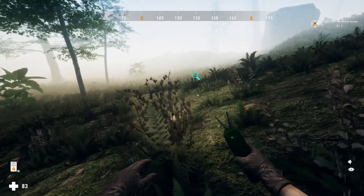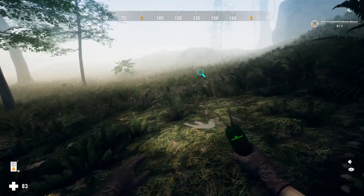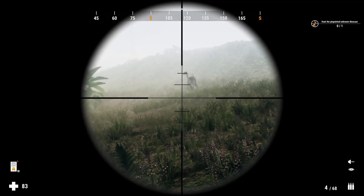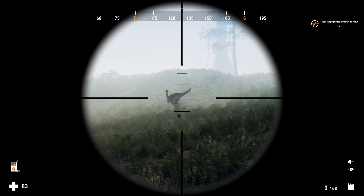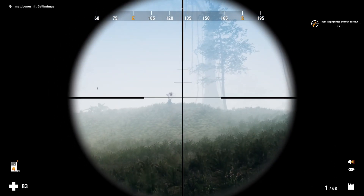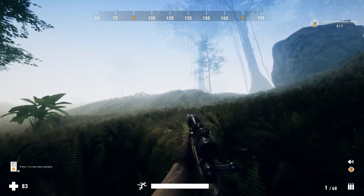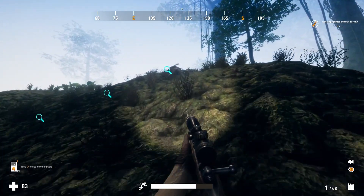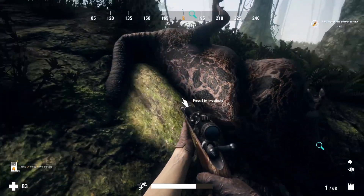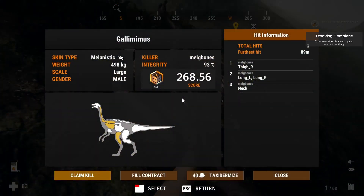You can see the tracking device there in my hand, pinpointing that particular gallimimus. That first shot wasn't great and there are going to be a lot of not-so-great shots in this video — I'm still very much new to the game. But as it walked towards me I managed to get a better shot, and as it started running away I got a couple more shots and eventually it drops. Looking at this guy on the ground, I thought that has to be a melanistic.